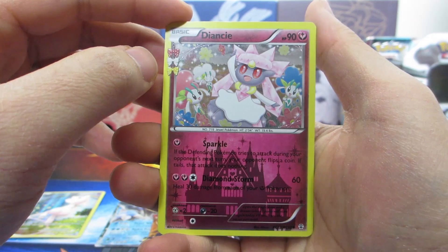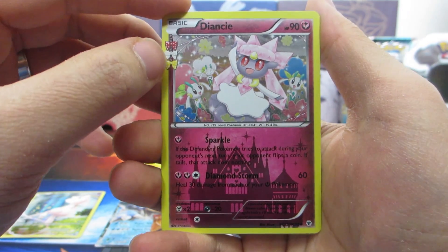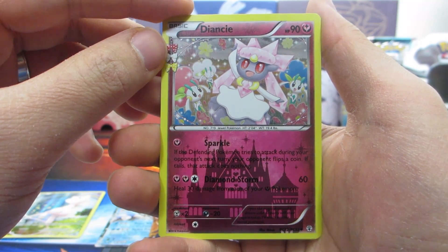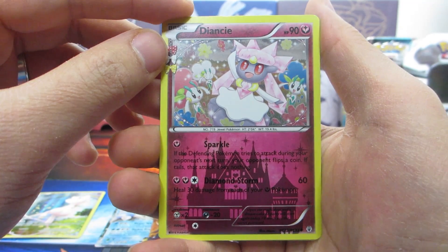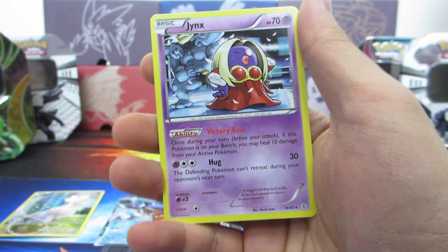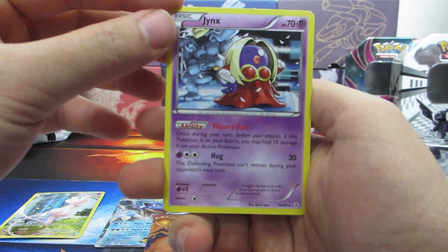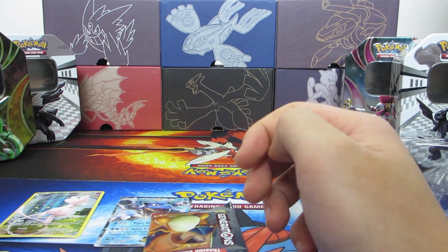We also have a holo Diancie — the Jewel Pokemon. It's only an uncommon, so nothing impressive. If the defending Pokemon tries to attack during your opponent's next turn, your opponent flips a coin — if tails, that attack does nothing. Kind of funny. And for the rare, we have a Jynx. Just the Jynx, nothing else — a little disappointing.